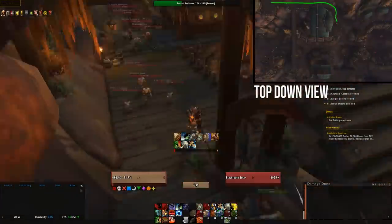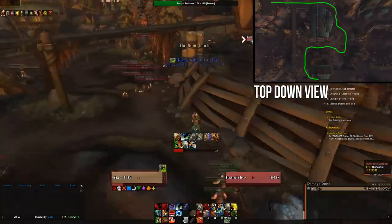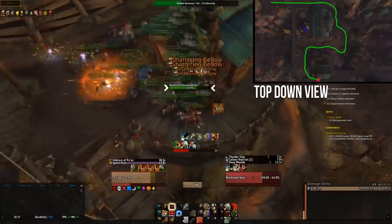Alternatively, just like the first island, if your gear is high enough, you can pull these two pulls together, running down the middle of this corridor here, using your ranged spells to pull everything, and then LOSing on this edge here.